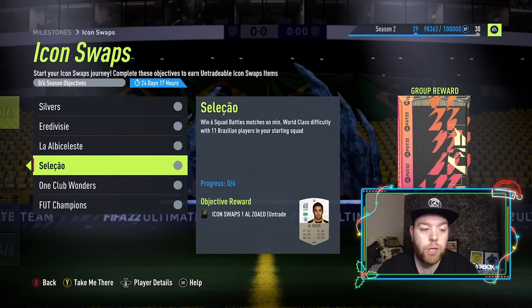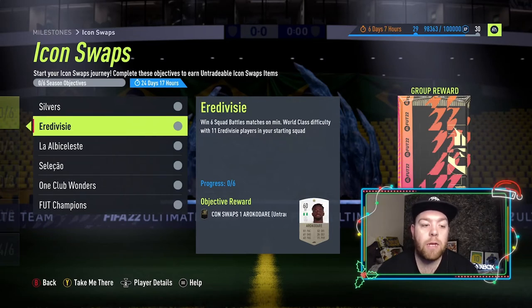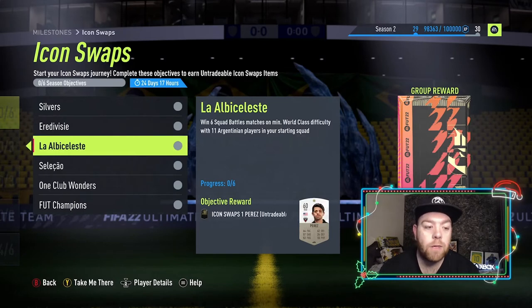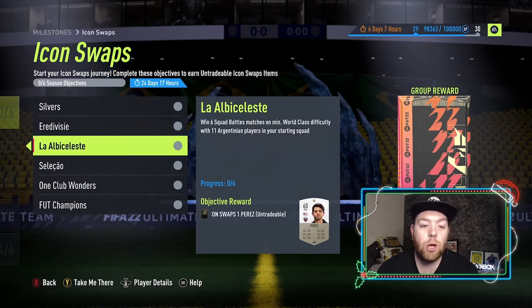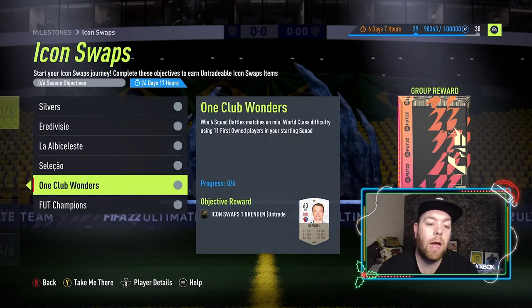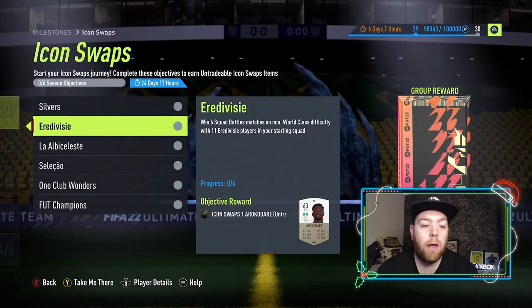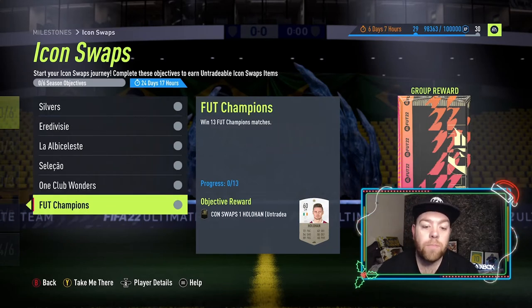Six games for the first combo, then six more for Eredivisie, and six for the nation — that's 18 games. Or you can do silver Eredivisie for six games, then Brazil or Argentina with first-owned for another six games. Either way, 18 squad battles games and you're going to get five tokens. The other one is FUT Champs.